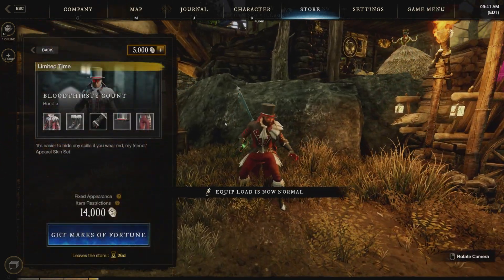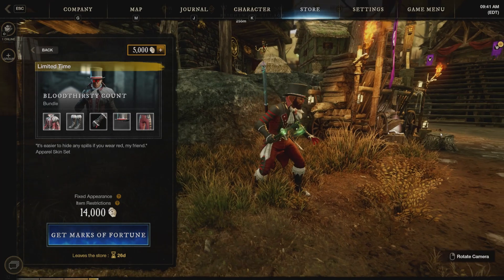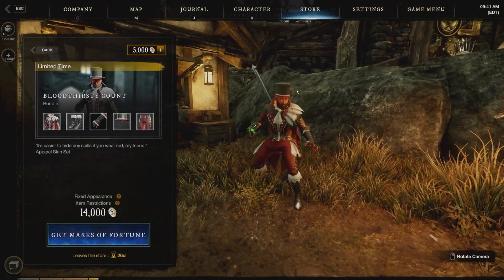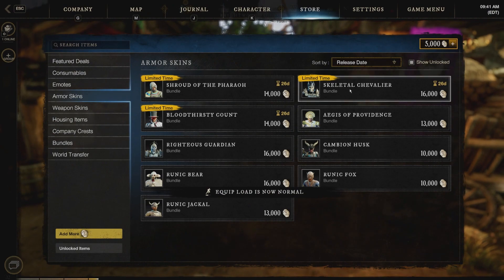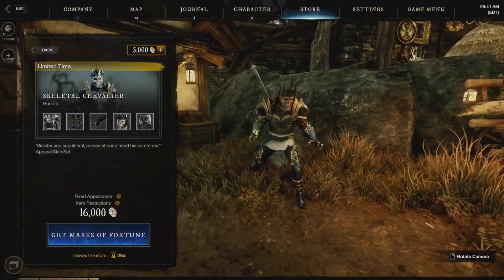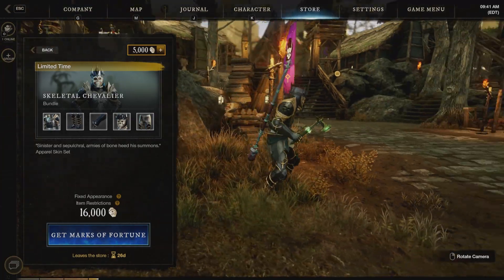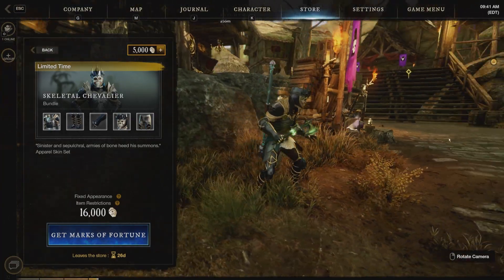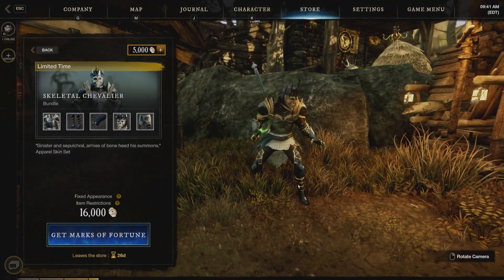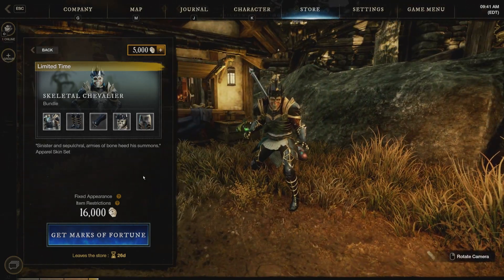And of course the Bloodthirsty Count, which was featured on the main page. Really cool looking skin. Really digging the spectacles. And my personal favorite, the Skeletal Chevalier. I absolutely love this one. You can mix and match the pieces if you don't like some of them, but overall a very good looking skin for $16,000. I'll probably be looking to pick this one up myself.